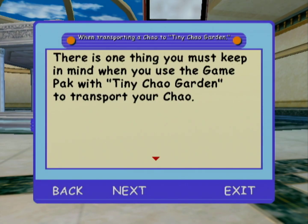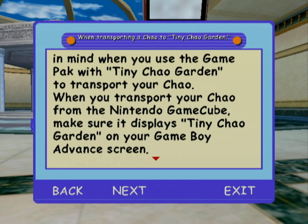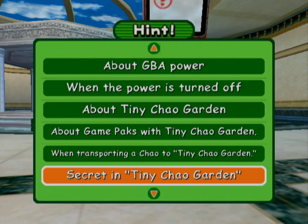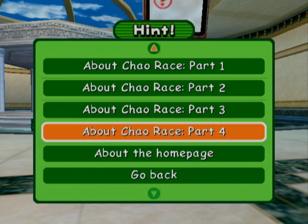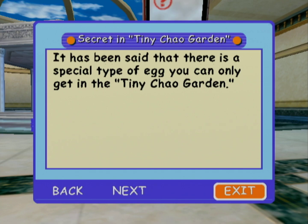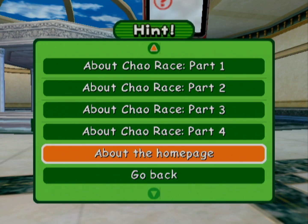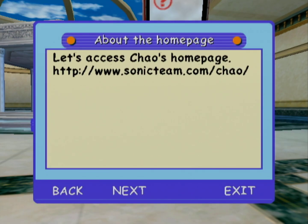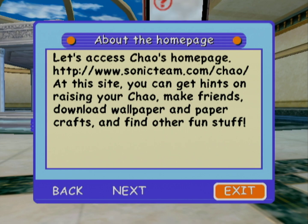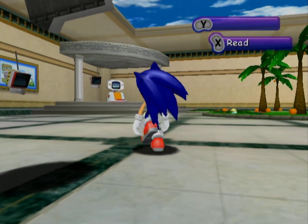There is one thing to keep in mind when using the game pack with Tiny Chao Garden to transport your Chao — make sure it displays Tiny Chao Garden on your Game Boy Advance screen, otherwise you will not be able to transport your Chao. We're almost done with the tutorials. There's a secret: it has been said that there is a special type of egg you can only get in the Tiny Chao Garden. Interesting! The last tutorial is about the homepage and the Chao races. At this site, you can get hints on raising your Chao, make friends, download wallpaper and paper crafts. I don't know if that website is still up, but maybe it's on the Internet Archive — if that's even still around with the lawsuits happening.